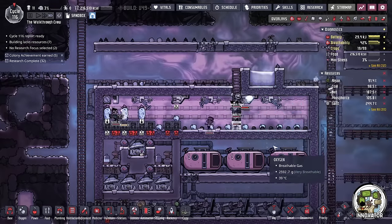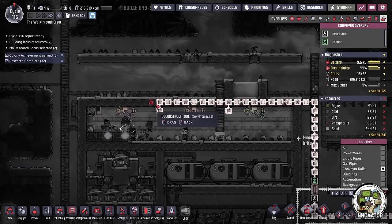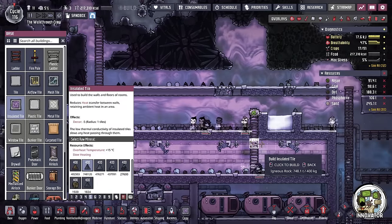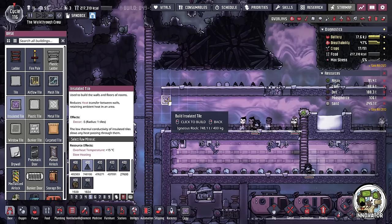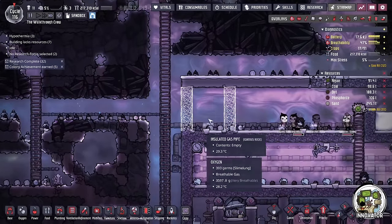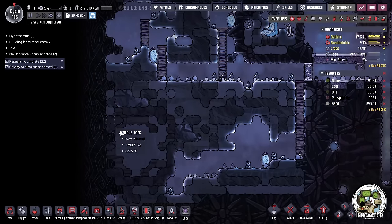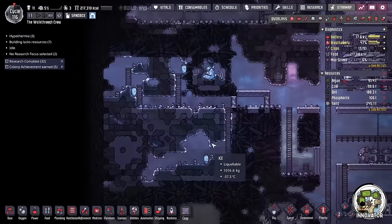Let's solve two problems at once. I want to get this replaced as quickly as we can. This was a simple way to cool an oxygen setup early in the game, but I don't want to rely on wheeze warts for too long. I'm just going to crack this open — it was just a simple water lock. I'm going to have my duplicants get down here and start digging this out because I'm going to replace this with an early game cooling option that's going to be a little bit more robust. I'm going to have my duplicants go and grab a whole bunch of ice from these biomes.